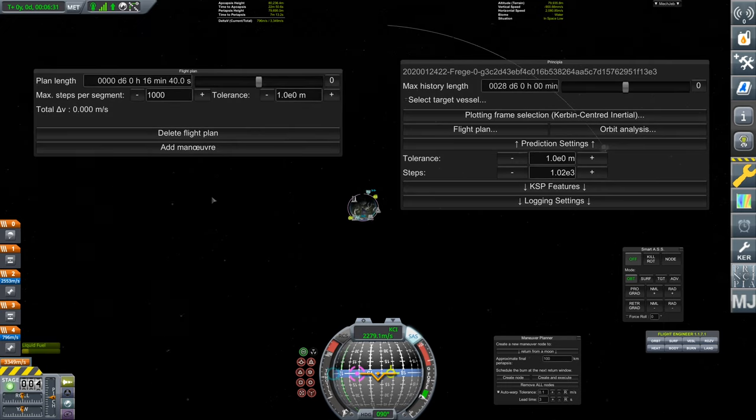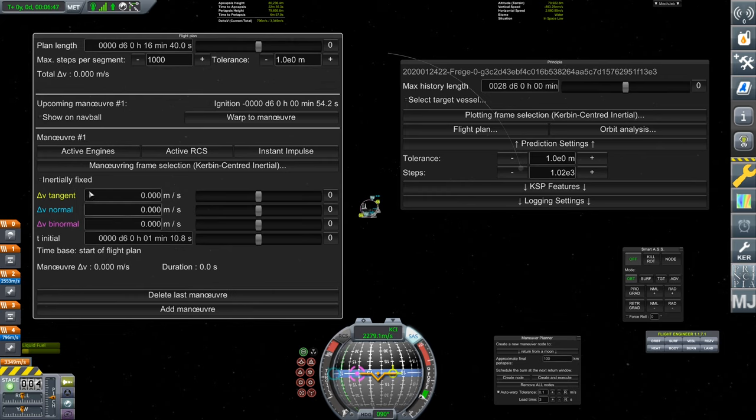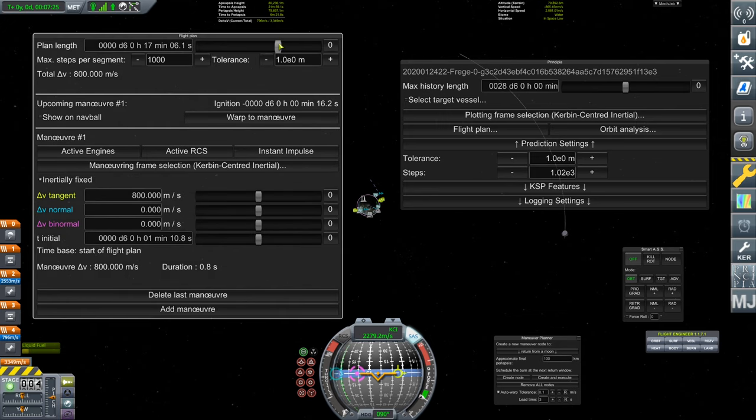So we have a flight plan here. We also need to think about this — this is the plotting frame selection; we'll come back to that in a second. Let's look at the flight plan first. Basically we're telling it what to do — its length, steps. We're just going to add a maneuver. Here's another complicated screen, but really all you need to worry about is just these things here. We're going to set instant impulse, inertially fixed, and then change the maneuvering frame selection in a minute. Note that tangent really means prograde. So we know if we're going to get to the moon, we want to go prograde. We want to burn when it's over the horizon. So we're going to add some delta-V — let's just add 800 or so, since we're at 80 kilometres. And you'll see there is a new line — this is basically where this burn is going to take us.